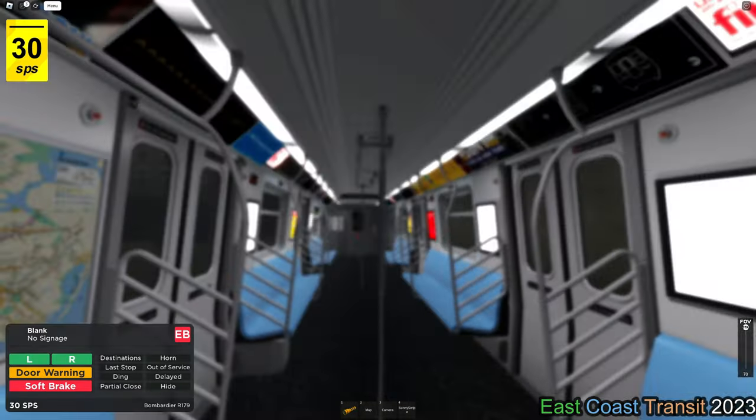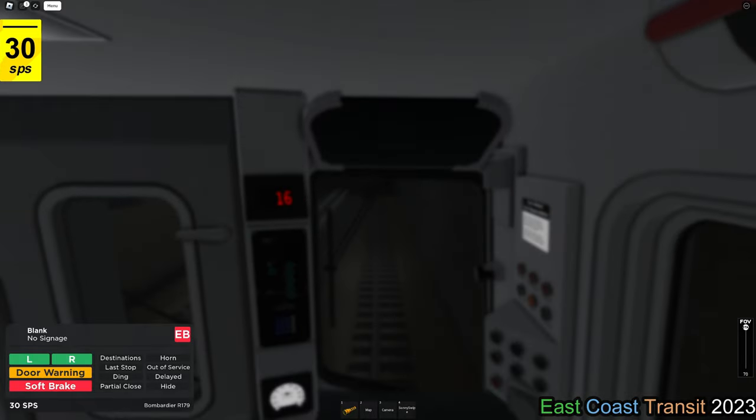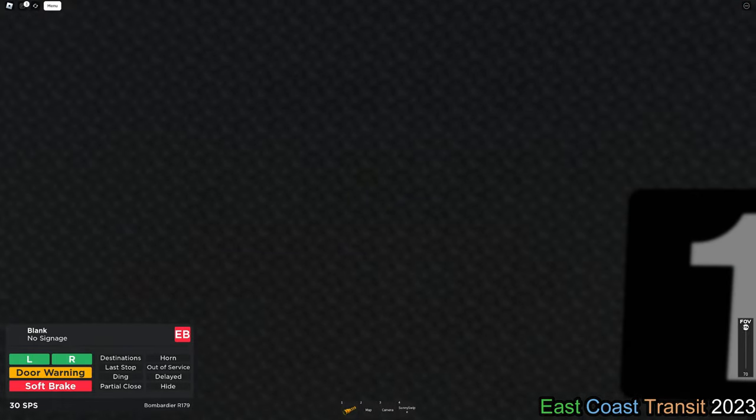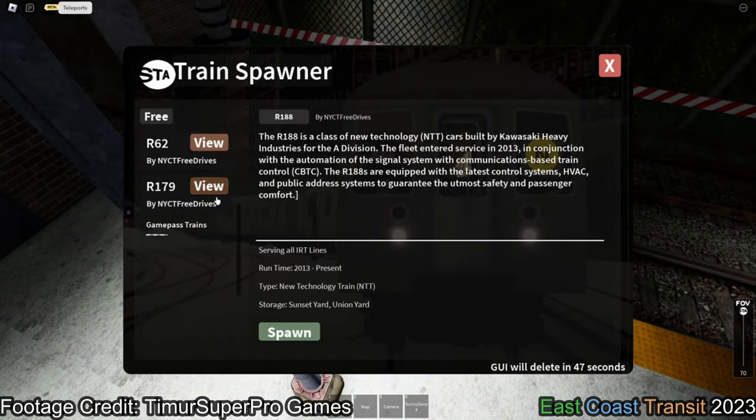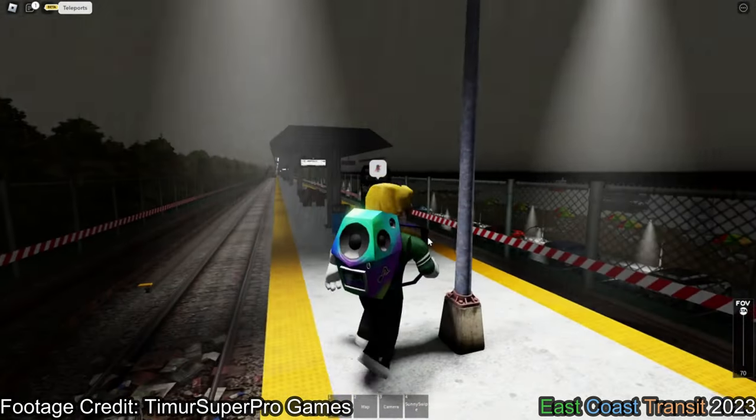Sometimes your character may forget its glasses when you get out of the spawn menu. I can't really explain this one. As this clip shows, sometimes your trains just won't spawn at all.